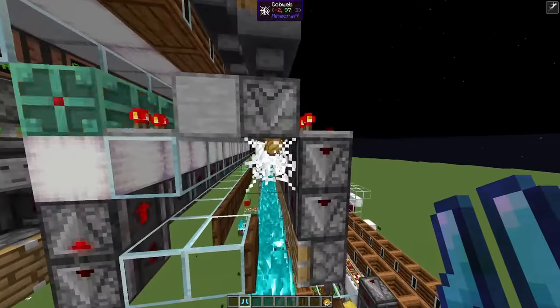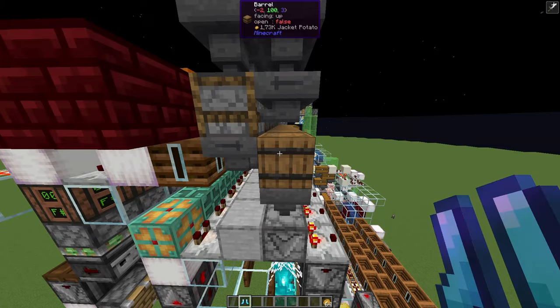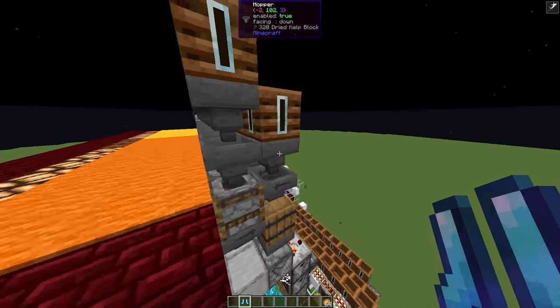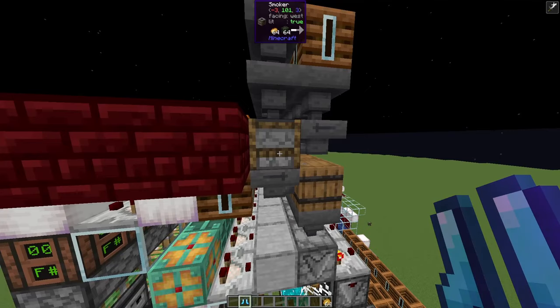So this dropper will drop the potatoes into the fire until all of the containers are emptied. And then we will fill them again by smelting, and this will produce a certain amount of XP.